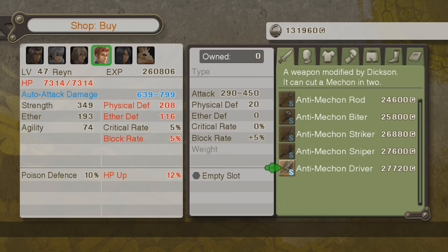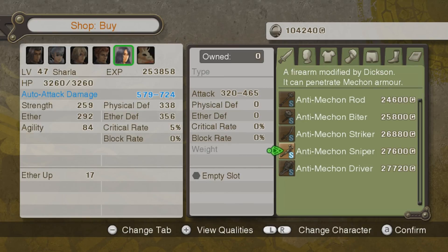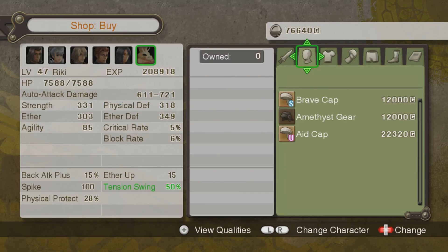I'm going to get one for... oh god, that drops his stats quite a bit. We might as well though - it'll probably come in handy. And then one for Sharla. And then oh dear lord, maybe I shouldn't have bought one for Sharla. Ricky, I'm sorry, I can't. This stuff is expensive.